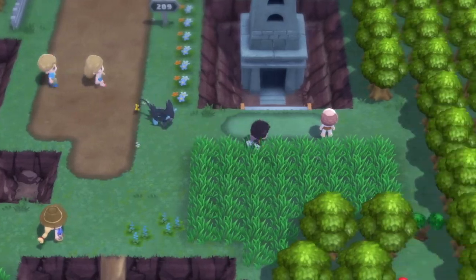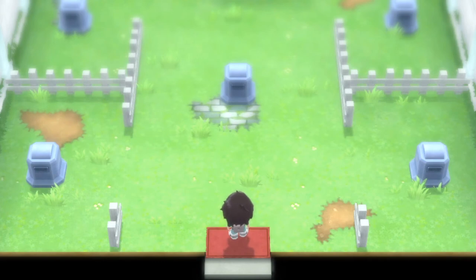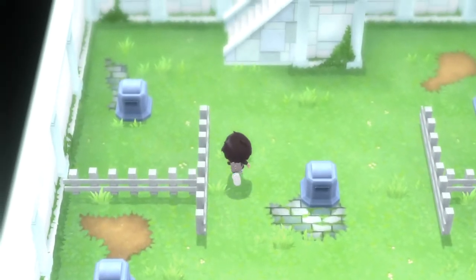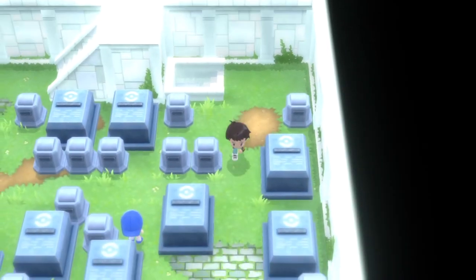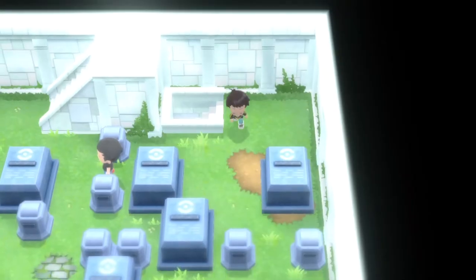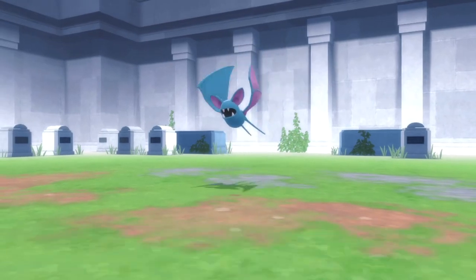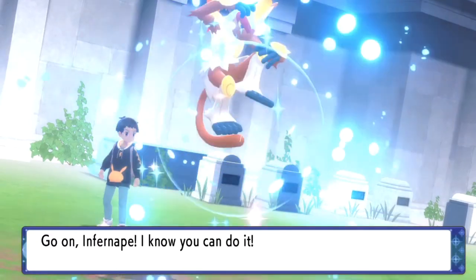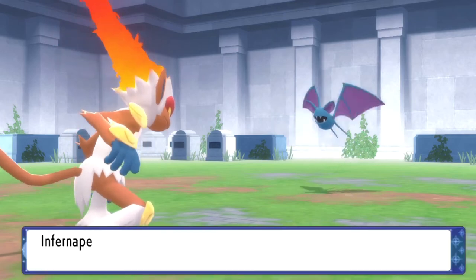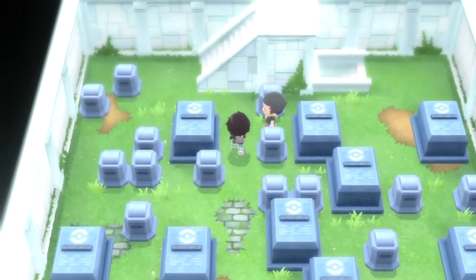To get it, head over to this building right here on Route 209 and make your way up to the top floor. This is reminiscent of Pokémon Red, Blue, and Yellow — the OG Kanto games — and the Ghost Tower in Lavender Town. It's kind of the same thing: lots of grave sites, lots of Zubats. I'll make my way all the way up.